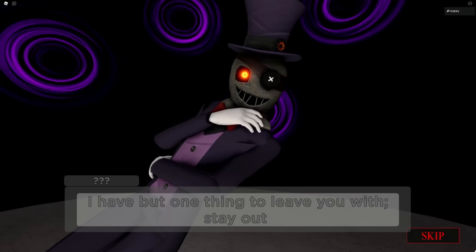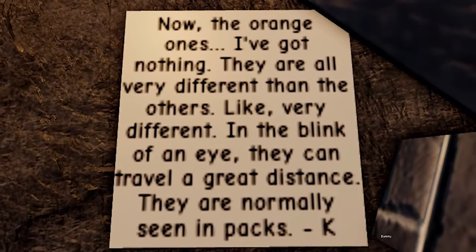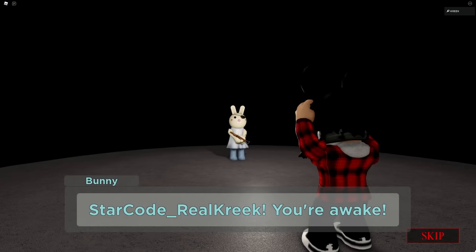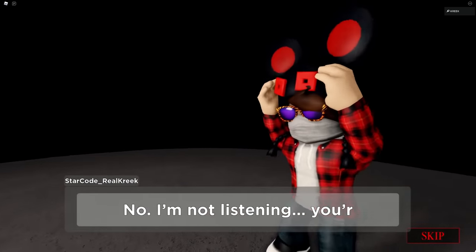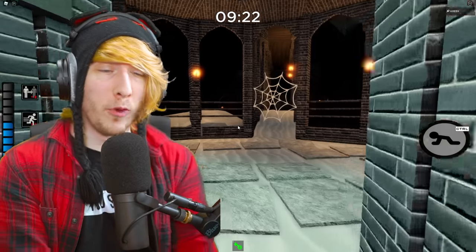Piggy Book 2 Chapter 10 is finally out and we have a lot of stuff to go over. We've got the brand new temple map, a bunch of crazy new notes, two different endings — one with a mind-blowing reveal with a brand new character — and some secret morse code to go over, among a bunch of other things.